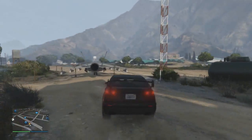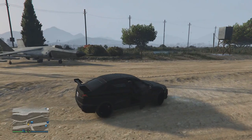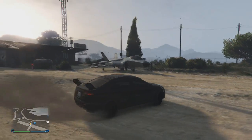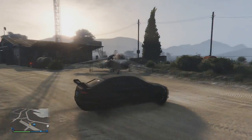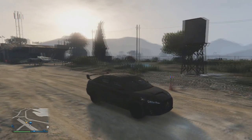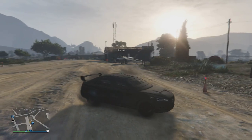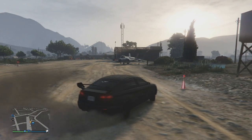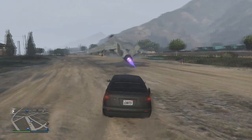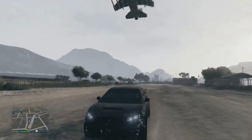First off, you're going to want to make sure you have one friend who can call in their Pegasus vehicle. For example, I am going to call in my Hydra Jet, but I am not going to go and collect it. I'm going to drive up to it and then allow my friend who does not currently have the Hydra Jet purchase — because it is 3 million dollars to buy in Grand Theft Auto Online — to take it. This will also work for those players who have not yet unlocked the Hydra because they haven't played the Humane Labs heist. All you're going to want to do is allow your friend to take your Pegasus vehicle instead of yourself.